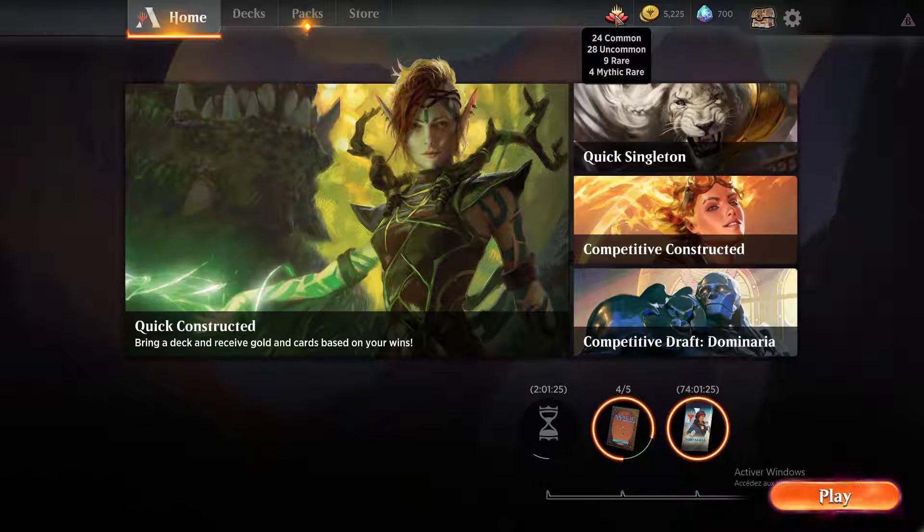So, these are the Wild Cards — cards that you can use to craft other cards. You can open them in boosters or earn them as rewards. There are several rarities, just like in Magic: Commons, Uncommons, Rares, and Mythic Rares. With a Common Wild Card, you can craft any common card of your choice by consuming it. Same for Rares, Mythic Rares, and Uncommons.